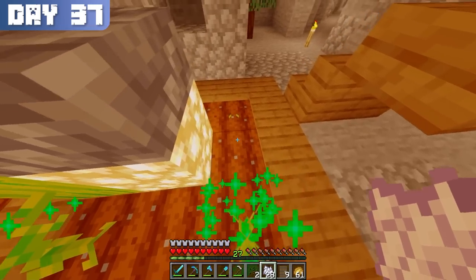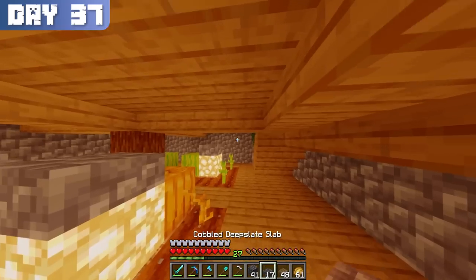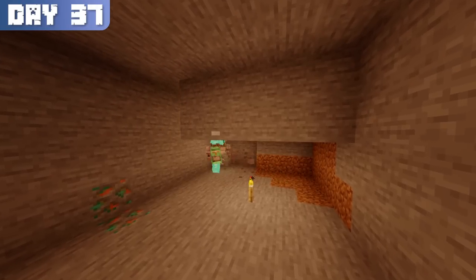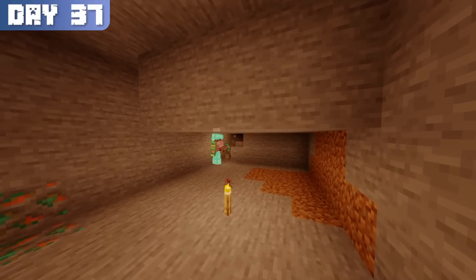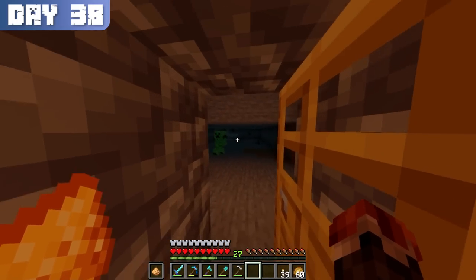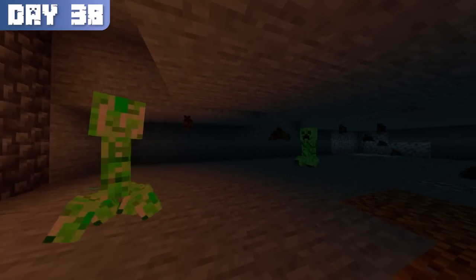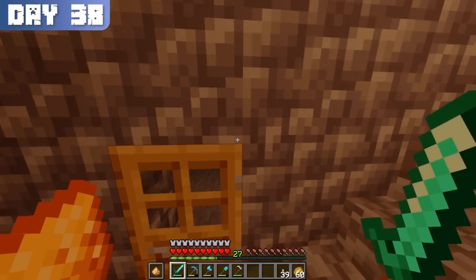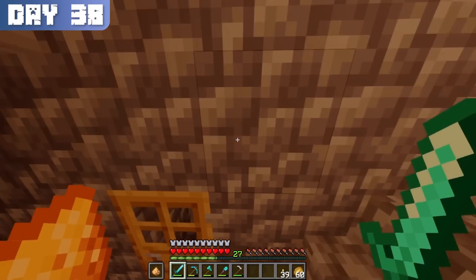But on day 37, I planted all of the crops and finished all of the aesthetics. I also began building a chamber right under my enchanting room for mobs to spawn, in hopes of getting a zombie villager to spawn. But checking in on day 38, all I found were two creepers. I knew that unless I had a large enough chamber, getting zombie villagers this way would almost certainly never happen.